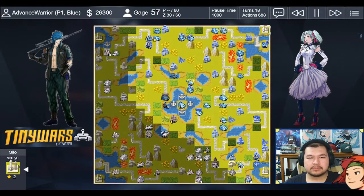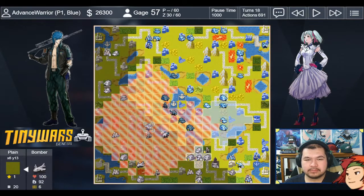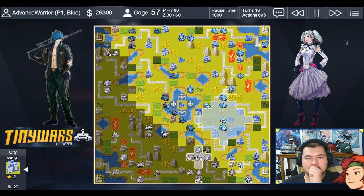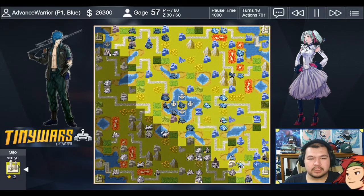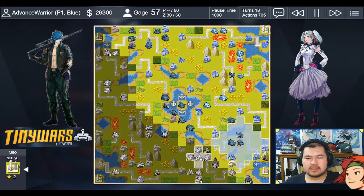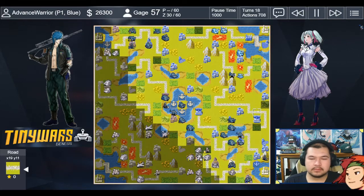I put my tank on a radar — probably a bad move because my opponent can see it and they've got bombers and a copter on the way. I move my flares up while also recapturing a city. The anti-tank moves in, and the rocket might cover my anti-tank. The battlecopter pulls back when it sees the anti-air. That was a suicide capture down here — I probably should have never done that.